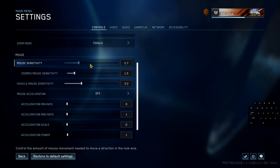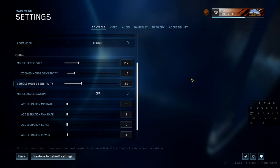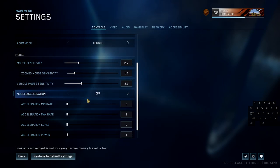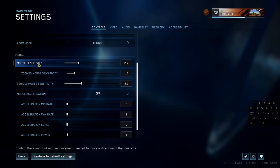My number one recommendation is to keep your in-game sensitivity low and then mess with your mouse DPI settings. If you don't have DPI settings on your mouse, that's fine — just mess with the in-game slider until you get it right. DPI is a setting on your mouse that you can customize to get an even more precise sensitivity. I have five DPI settings on this mouse. I recommend combining a lower in-game sensitivity with your mouse DPI to get the best sensitivity possible.